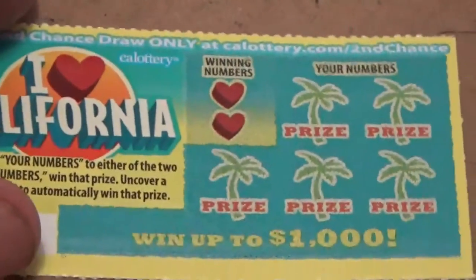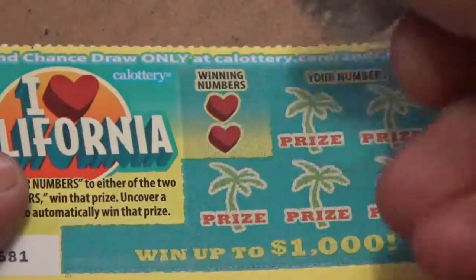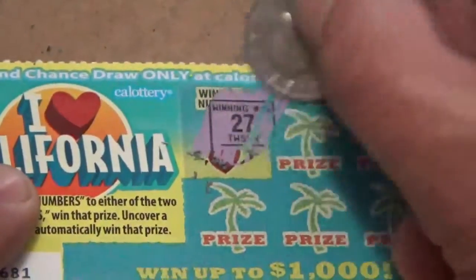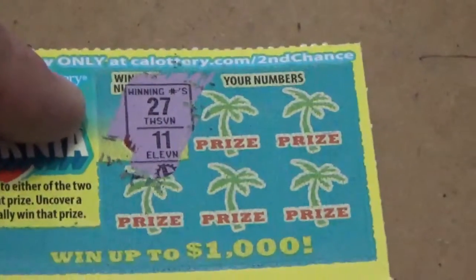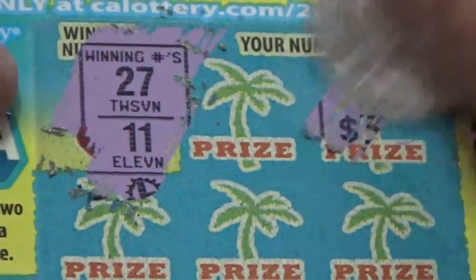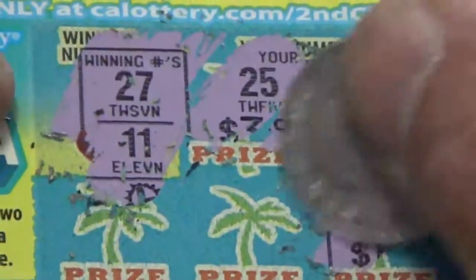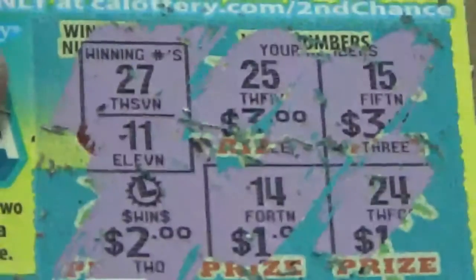All right, this here is the I Love California game. You need to match any of these with the two under the heart, so we need a 27. And we got an L for two dollars.